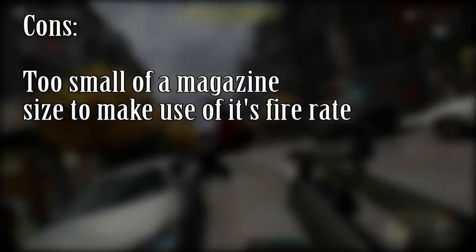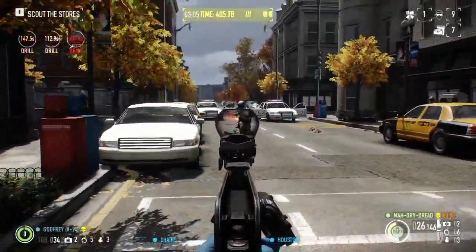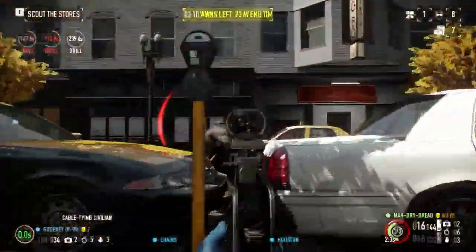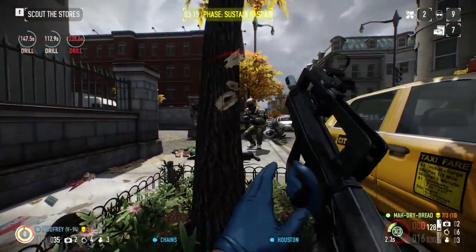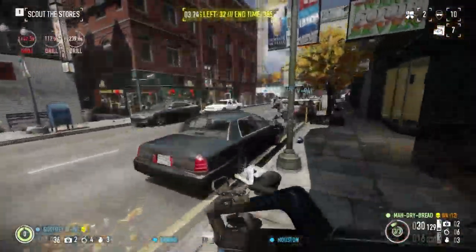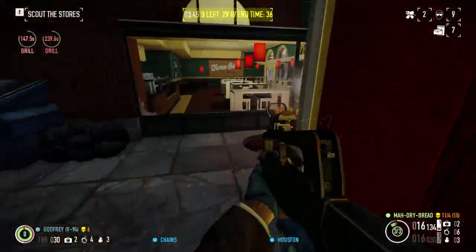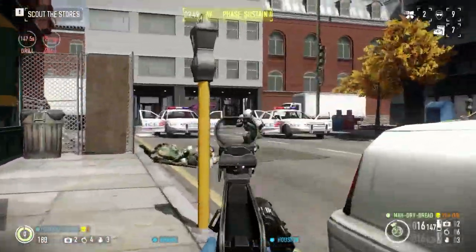For the cons: too small of a magazine size to make full use of its fire rate. The Clarion Rifle is both a fun and useful gun, but its only advantage over the CAR-4 is that it shoots faster — however, with half the magazine size of the CAR-4, it isn't able to fully take advantage of that. If the Clarion had 60 to 90 bullet magazines, I'd say it's better than the CAR-4, but as it stands, you're better off using single shots with the CAR-4 than doing short bursts with the Clarion. All the time you waste reloading adds up fast and could have been spent shooting. The Clarion is a very fun gun, but not quite as good as the CAR-4.